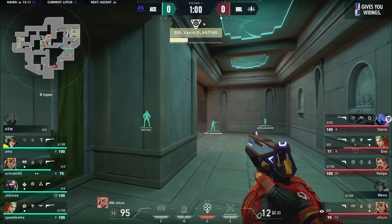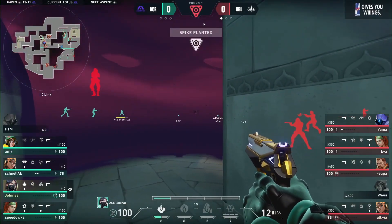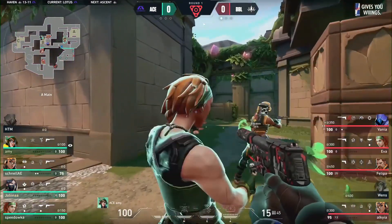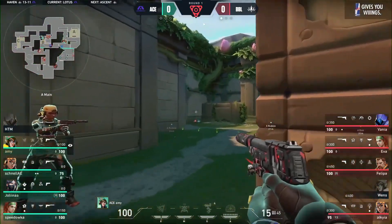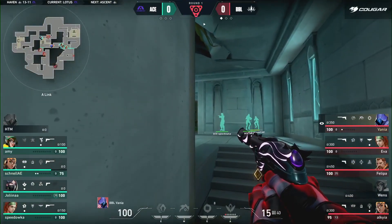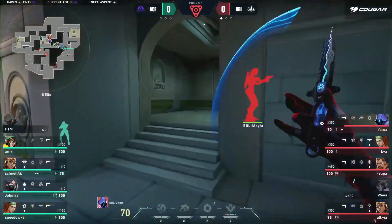A nice site to take, especially when controlling one of these lanes early on. Upper is in the hands of Alkyo — Ascend not even fighting for it, instead looking to regroup. Three players take double the broken door together, trying to clear out the flank as well. Three players close — big challenge for Vanya. First shot not hit, and she's out of there.